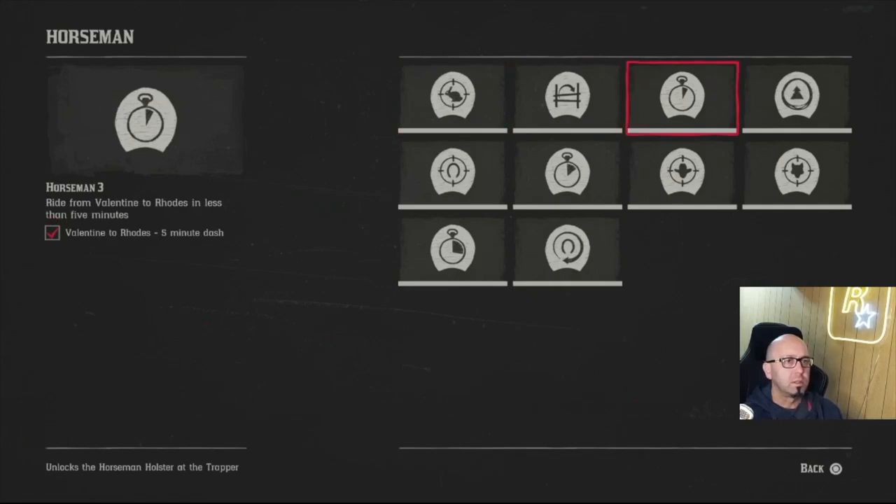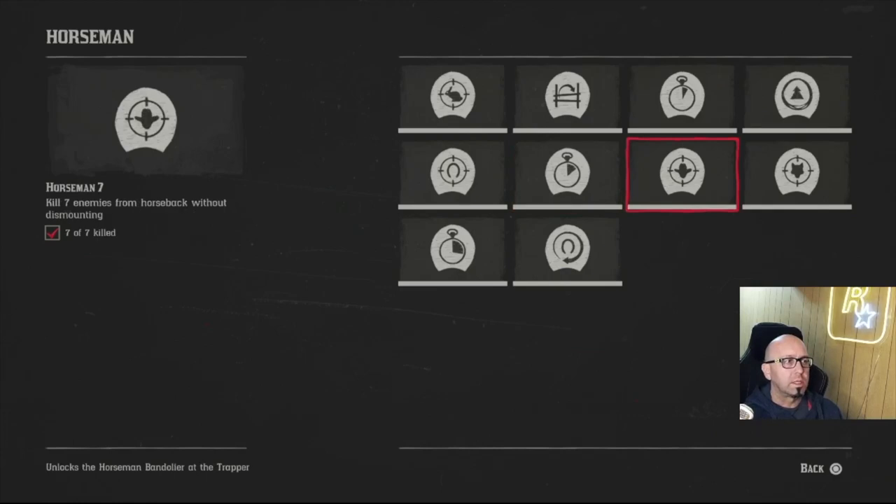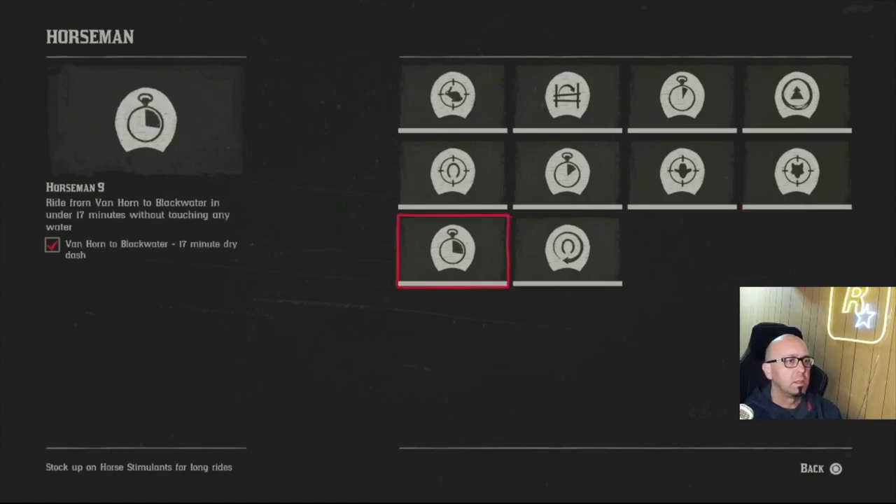Horsemen challenges — these aren't too bad. Easy if you have the right horse; if you have a Turkoman or something like that you don't have to worry about horse vitality as long as you encourage the horse on the way. For leading a horse, you want to be at some obscure place — just walk it out because if you run he's going to die and it won't count. Rabbits are all over the place. Without touching water just take the railroad tracks. Kill seven enemies on horseback without dismounting — find a gang hideout; I did that down at Shady Belle.